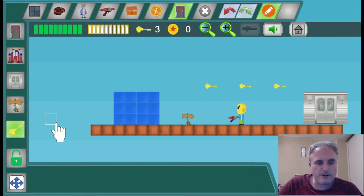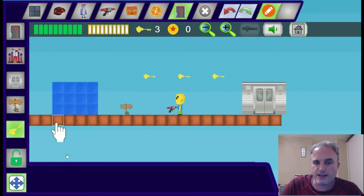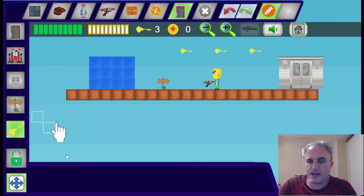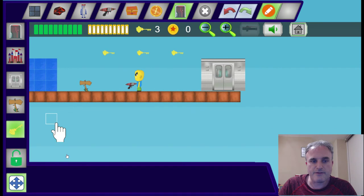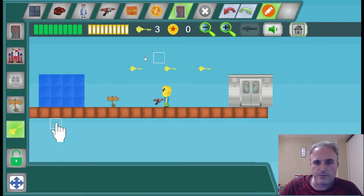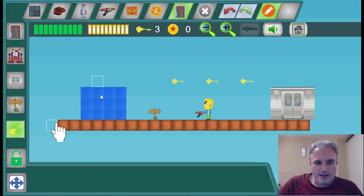We have the scroll icon. If you click that, now I'm using the arrow keys to move around, or the WASD keys — just the same as moving the player. So if that's easier for you, you can use those keys by turning the scroll icon on, or you can use the mouse to drag it around.